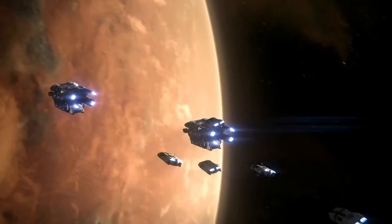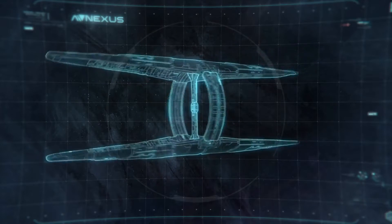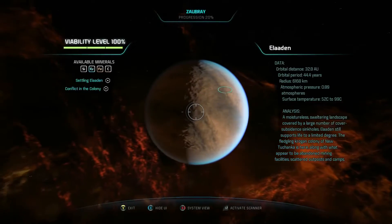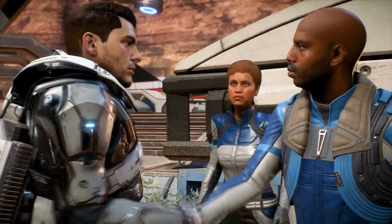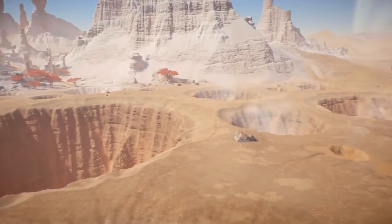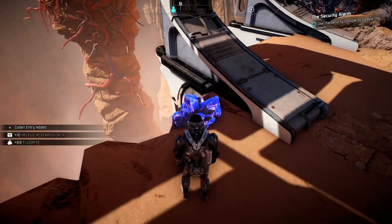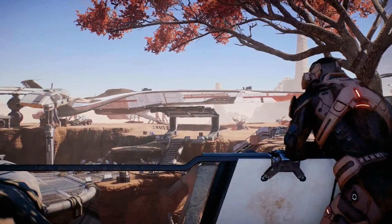Increasing planet viability does two things: allows for the creation of an outpost and upgrades the Nexus, the Andromeda Initiative's space station. Before a planet can support an outpost, you'll first need to get its viability to at least 40% by pacifying threats, allying yourself to locals, solving environmental problems, and accomplishing specific tasks related to that planet's story. For example, in the case of Eloden, your relationship with the Krogan will determine whether you can build here or not.